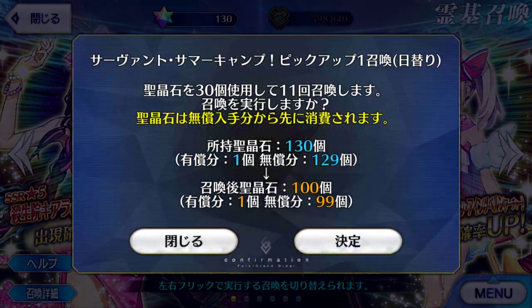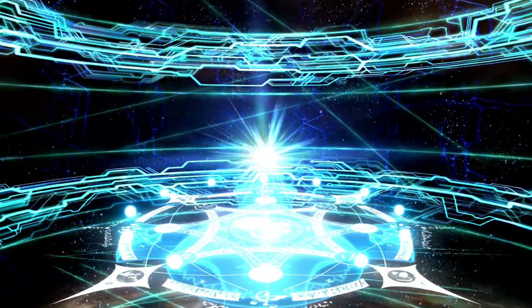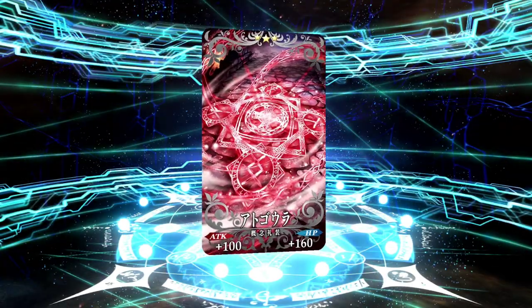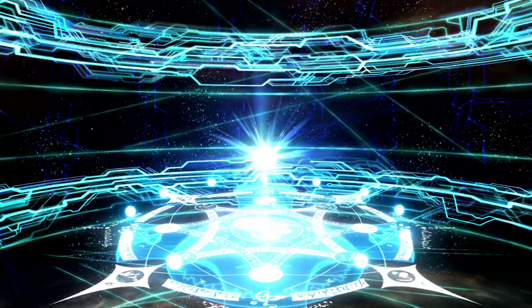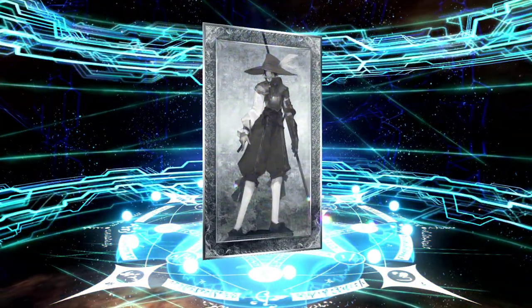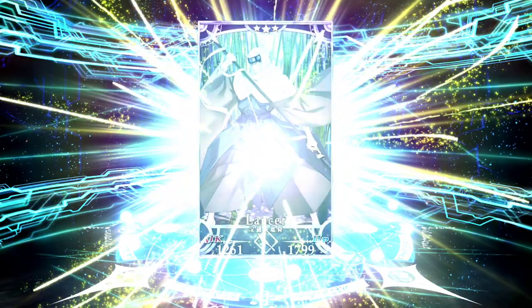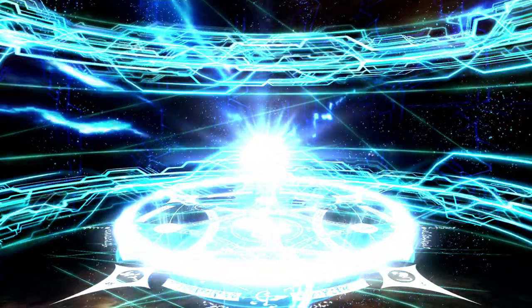So let's start the summoning and get going. Once again, if you are joining me here, make sure to leave a like, comment, and subscribe. Tell me how you did in your summons. It is super duper hot as always in California — it is literally on fire. One thing that's different from NA to JP is that the JP SSR rates are slightly higher. I believe in NA it's 0.7%, and over here it's 0.8%.